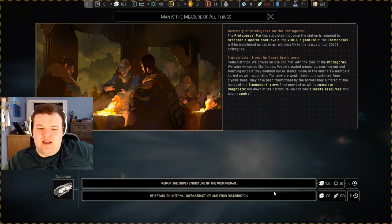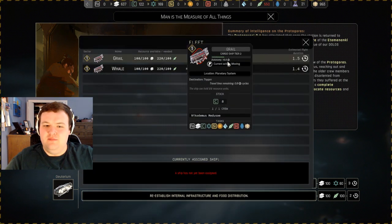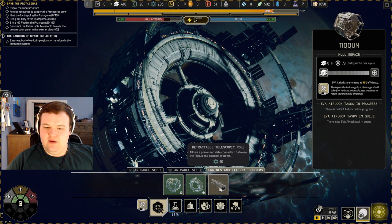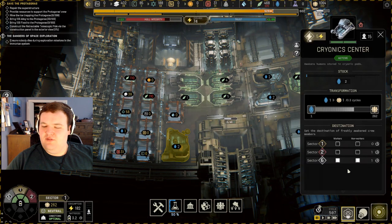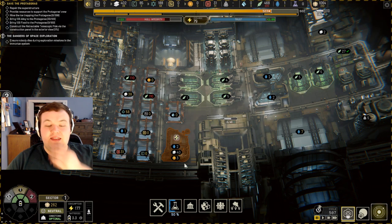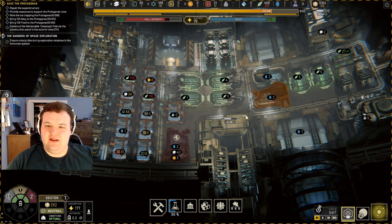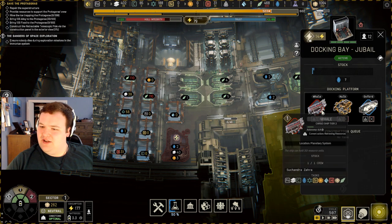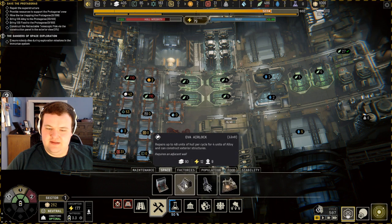I don't think any of these would lock us out of the others. We'll re-establish internal infrastructure and food distribution first since they're weak. There's a power and data connection between the Tycoon and external systems. I'm thinking we probably should close one of these just for the room. These took three electronics — I completely forgot. I want to start making space for another dock, just for more ships — maybe one more miner and two more transports.